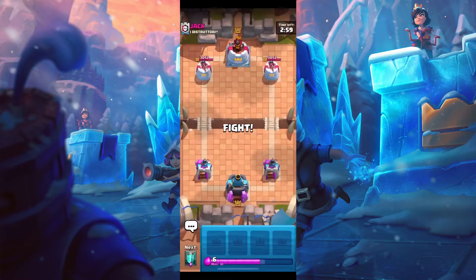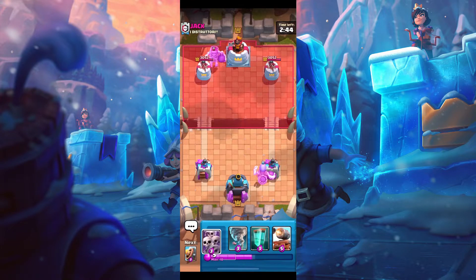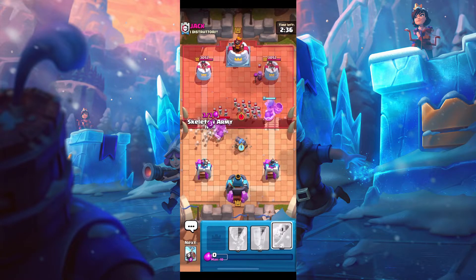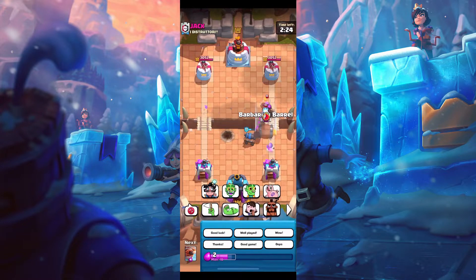Let's just hop in. Hopping in against Jack — I don't think he knows what's going to hit him, he has no idea. That involves a Giant Skeleton in the back. He doesn't know we have Skarmy though — that's our secret weapon. We're gonna cannon. His secret weapon might be the same thing as ours, but that should kill the Mother Witch.